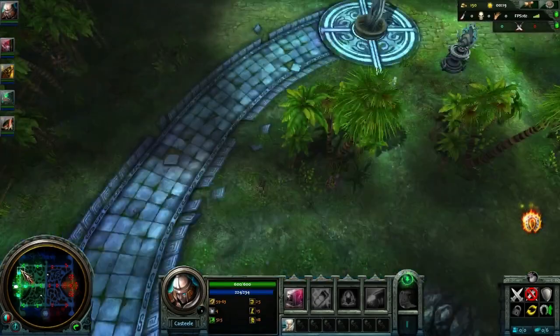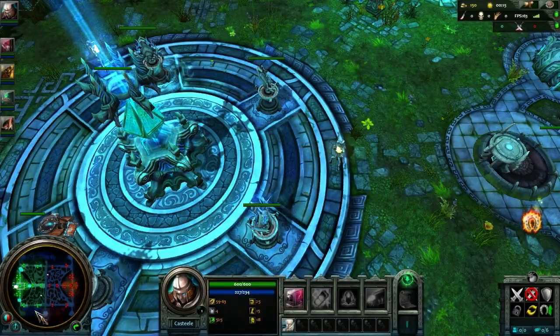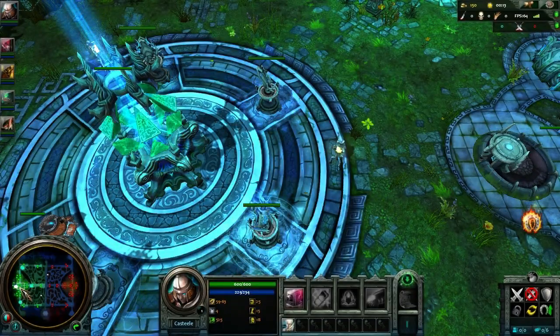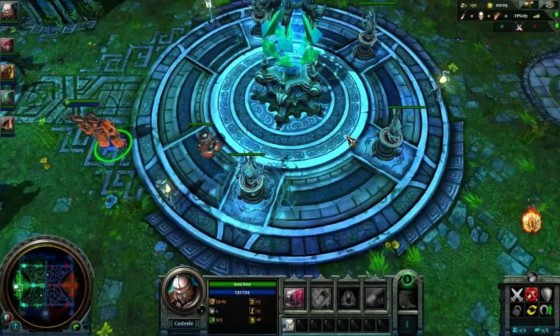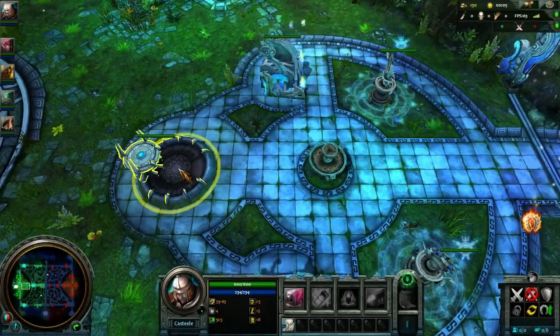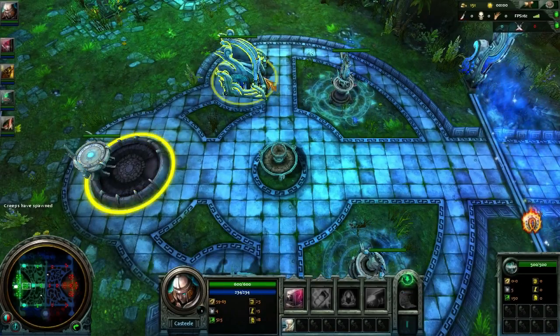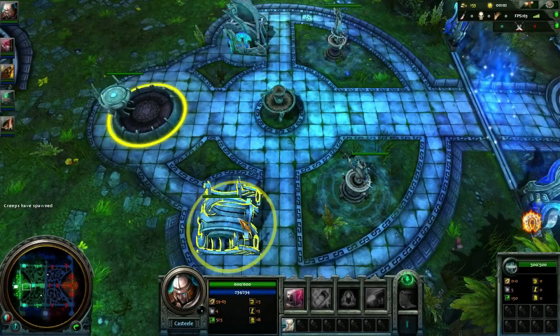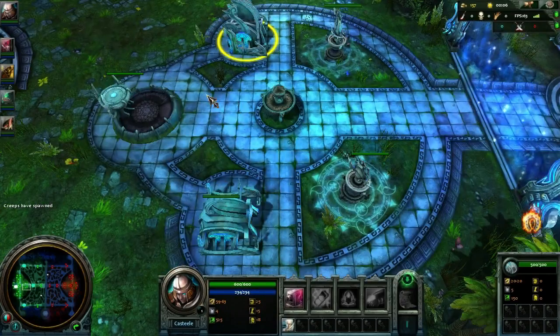We've got three lanes here and this one extends all the way, and then it goes in a box type shape as opposed to some other MOBAs which do it a bit differently. In the middle lane, there are three of these camps — called guard camps. These are basically just little buildings that you have to destroy that give you a benefit.